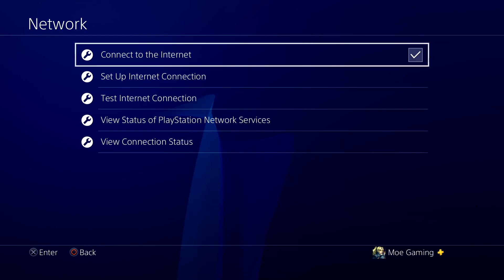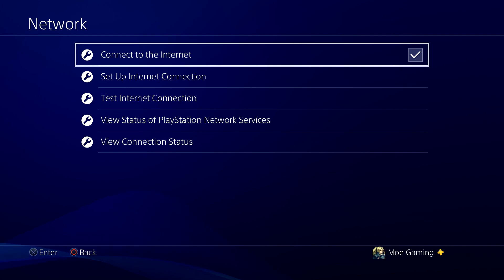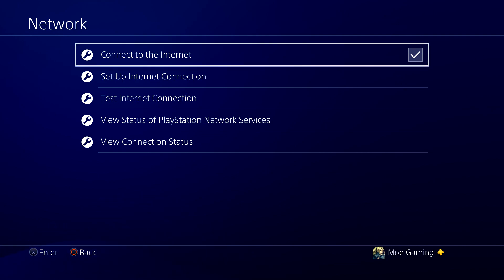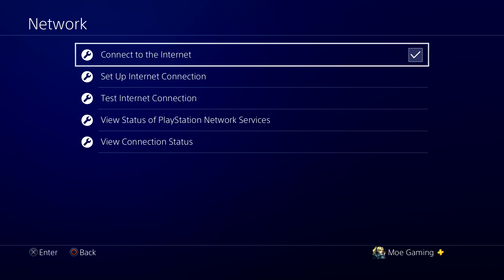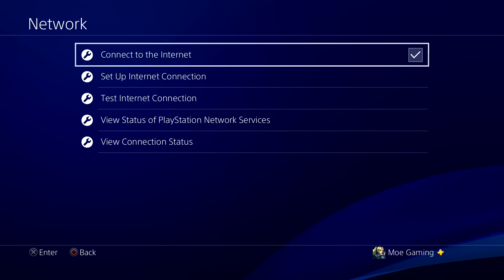So you can try two things. The first one is go to your router, unplug it from the back, and there's a button called reset which will reset everything on your router. Press it for about 30 seconds, and it should reset your router to remove any weird restrictions that may have happened, possibly even updating your router. Reconnect it — it might reset your password, just an FYI — then reconnect it back to your console and you should be good to go.